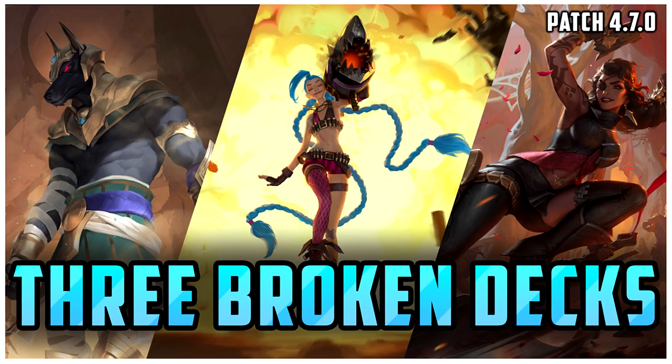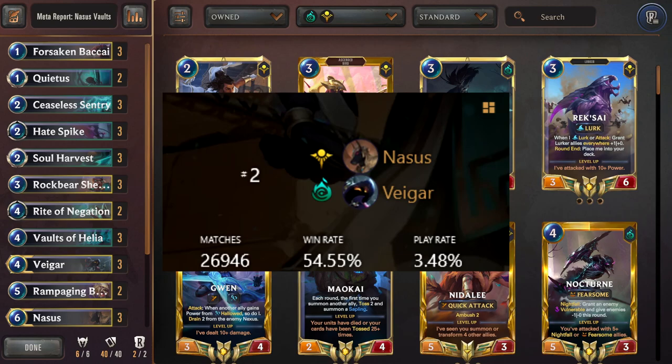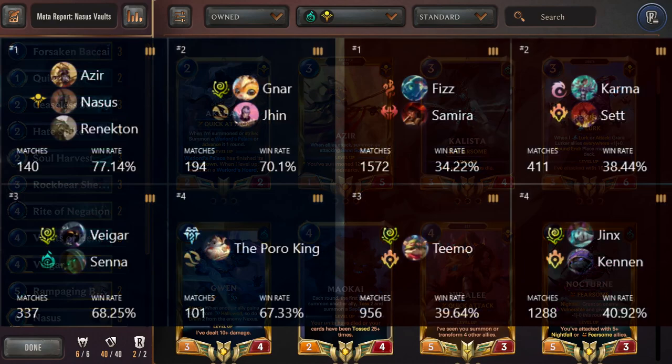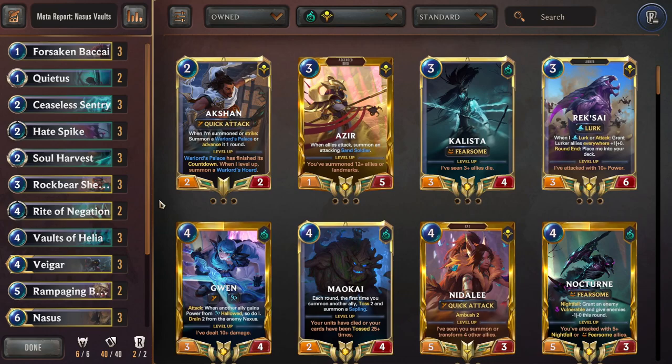Starting us off, we have the deck that has shot up to the top of the meta: Nasus Vegar Vaults, with a win rate of 54.55% and a play rate of 3.48%. It is a very good deck to pick up right now. The best matchups for this deck are Sundisk, Narjin Control, Darkness, and Poro King. The worst matchups are Fizz Samira, Karma Set Teemo Condense, and Jinx Cannon Discard.